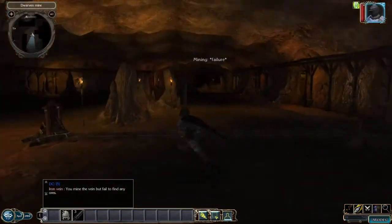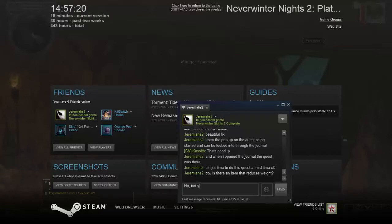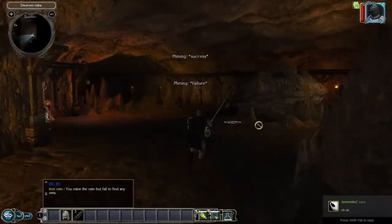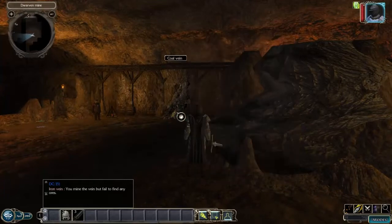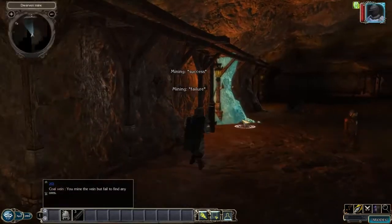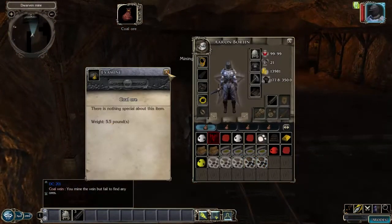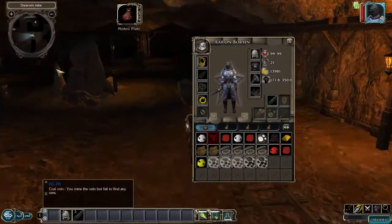I am in the dwarven mine and I'm just going to mine some iron and coal. About the inventory — it can be annoying. You have four inventory bags with thirty-two slots each, so that's about 128 slots total. But I added weight onto items, so you can't carry a ton of stuff. Coal weighs five pounds and a mithril plate weighs fifty pounds, so you can only carry about thirty items — similar to RuneScape.